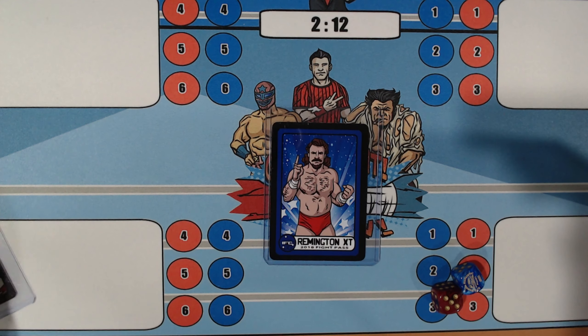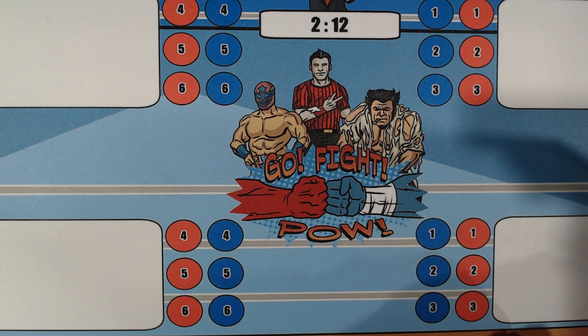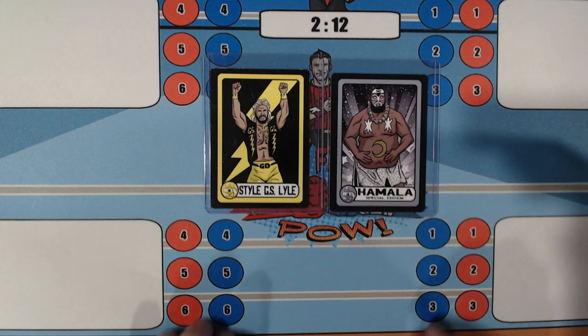Your winner is Remington XT, who picks up 3 points in the C block. We're going to go to our next match — Style GS Lyle against Kamala.